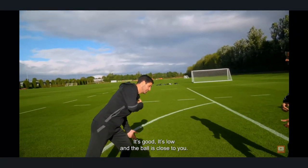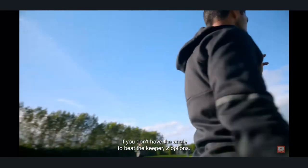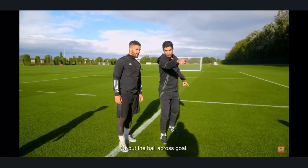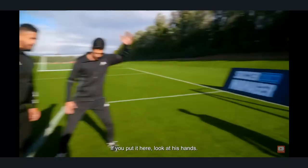It's good — he's low and the ball is close to you. You don't have the angle to beat the keeper. Put the ball high or put the ball across. Now if you put it here, look at his hands — he needs to react here.